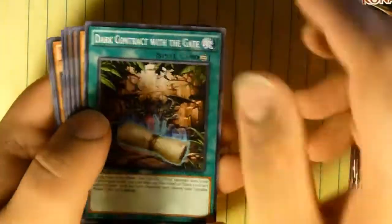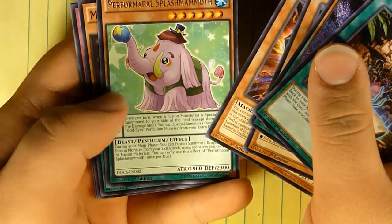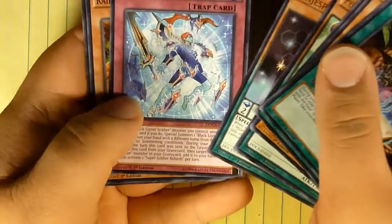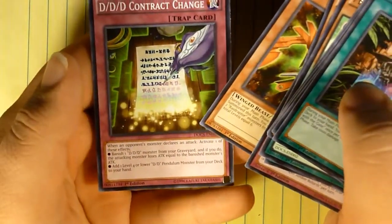Our first pack has got Dark Contract with the Gate, DDD Savant Galilee, Raid Raptor, Super Heavy, Performapal Splash Mammoth — I'm pretty sure that doesn't get used in Pepe, but I could be wrong. There's the Magispector QB, Super Soldier Rebirth, more Raid Raptors, and DDD Contract Change.